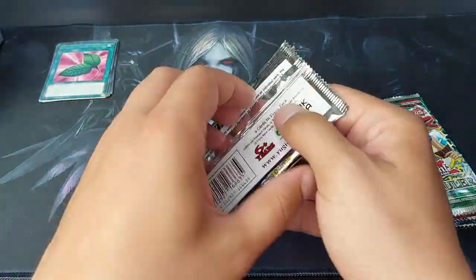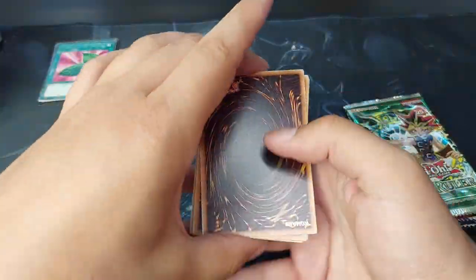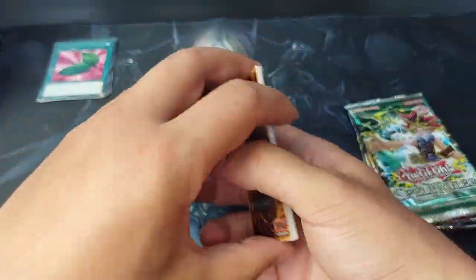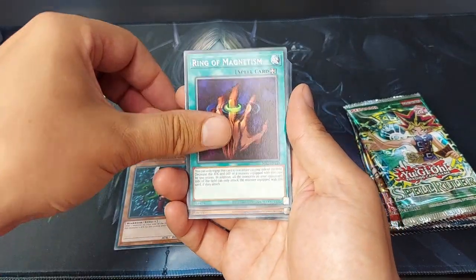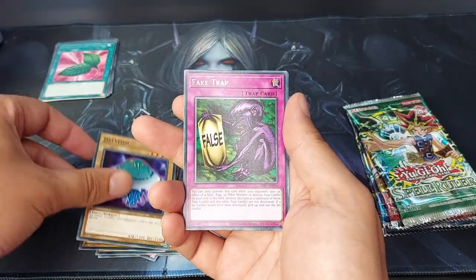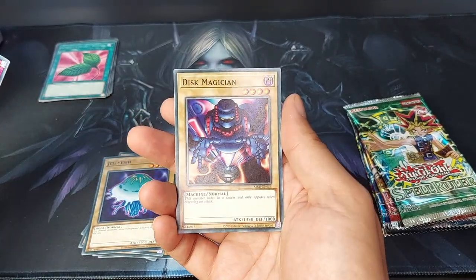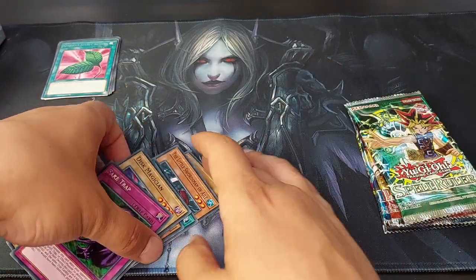Metal Raiders. We're gonna go three to the front and we have Trent, Little Swordsman, Ring of Magnetism, Yadokaru, Armored Zombie, Gigatech Wolf, Jellyfish. The rare is a Fake Trap and a Disc Magician.